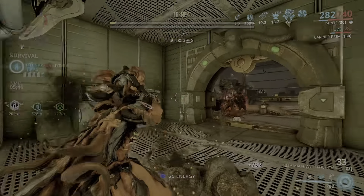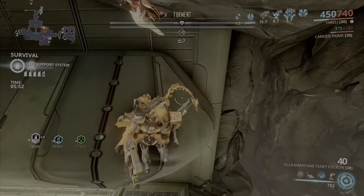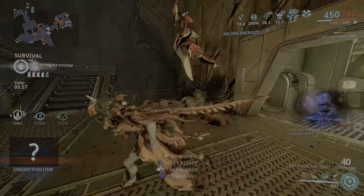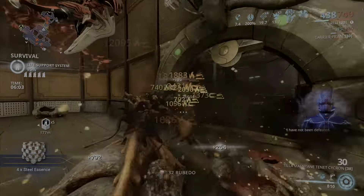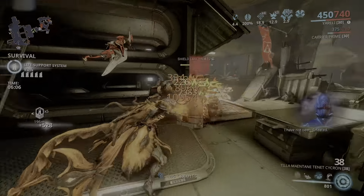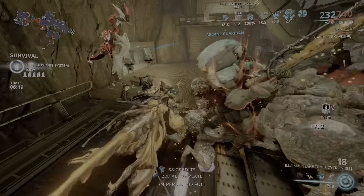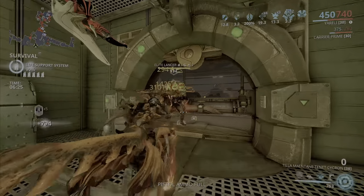Primary merciless and secondary merciless are arcanes that can carry you through Steel Path. They are definitely good arcanes that don't take much effort to use, unlike primary and secondary deadhead where you have to get a headshot kill. Primary merciless and secondary merciless stack up to 12 for 30 damage, and it reduces for four seconds. It also gives you 30 percent reload speed and 100 ammo maximum.